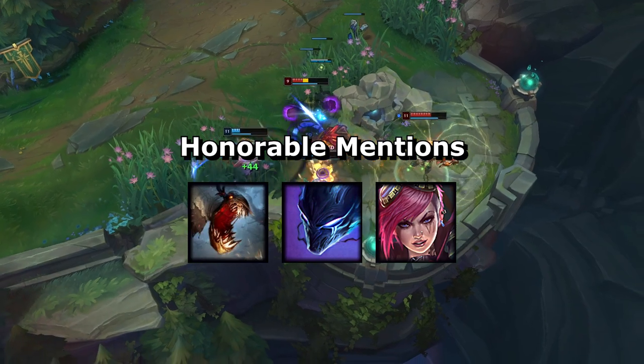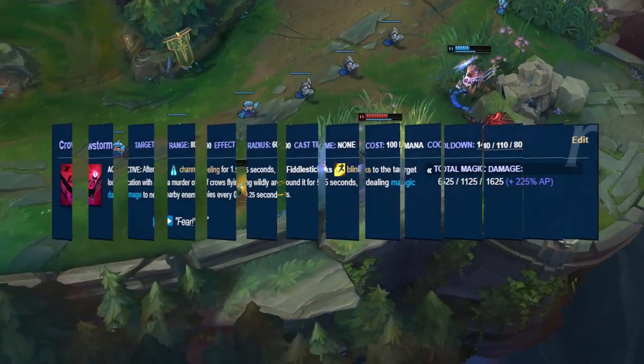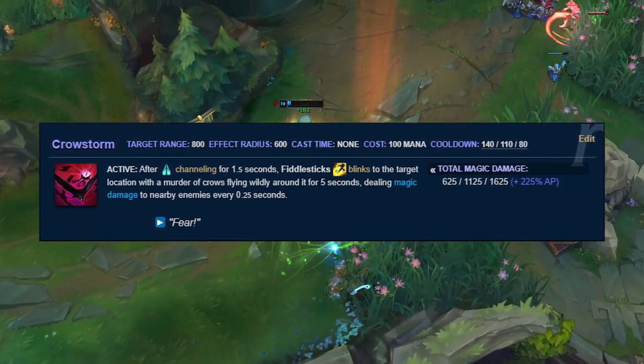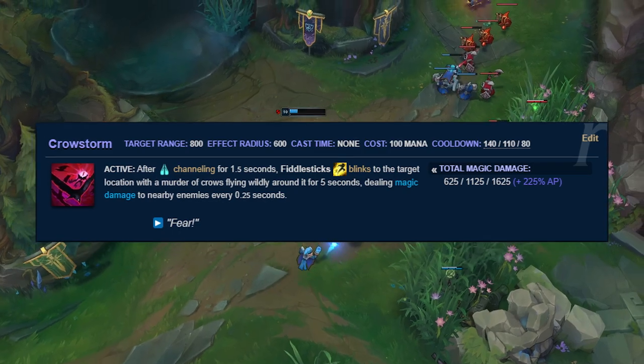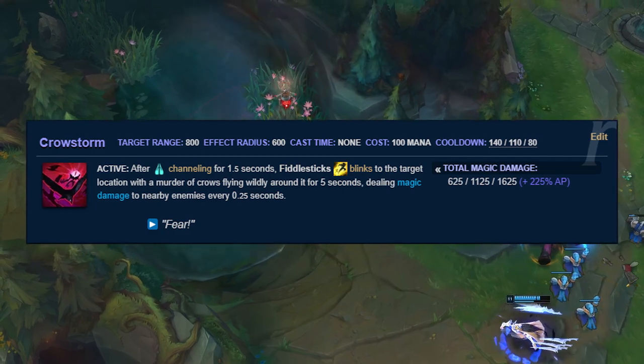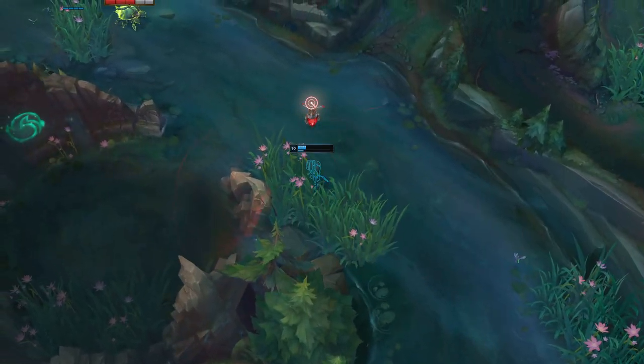Honorable mentions go to Fiddlesticks's Crowstorm, Vi's Assault and Battery, and Nocturne's Paranoia. Similar to Amumu, Fiddlesticks's ultimate is the benchmark of his entire kit — a well-timed Crowstorm can single-handedly win a teamfight because of its incredible damage. Although I don't consider it to be nearly as reliable as AoE crowd control, most of the time people can walk out of the ultimate radius if they aren't stunned or rooted.